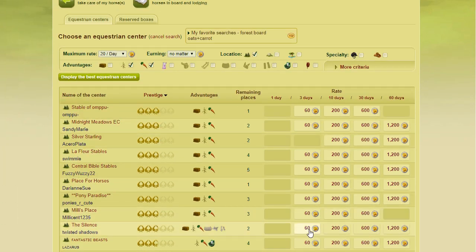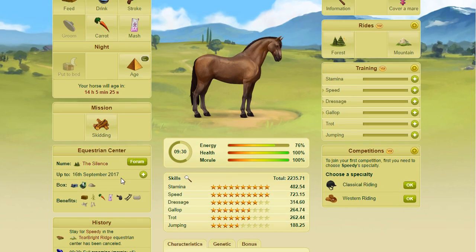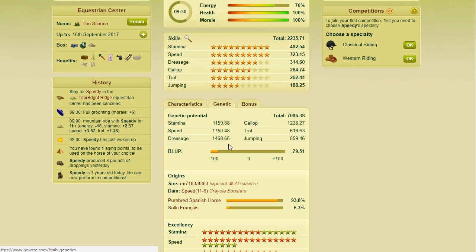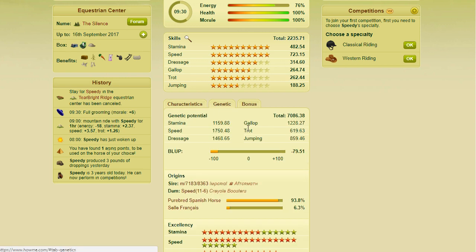Obviously if you don't have this perk, you can either go ahead later and do your other rides in this location, or just wait until your boarding expires and then finish your rides later. I'm going to cancel my stay and go find a forest EC because mine was in a mountain. We're going to choose one that has at least some tack. I don't really go around searching for ECs that have tack — if I have to buy it, I have to buy it. Now his top skills — because he's a crossbred, we really want to look to see what his top three skills are. His top three skills look like speed, dressage, and gallop.